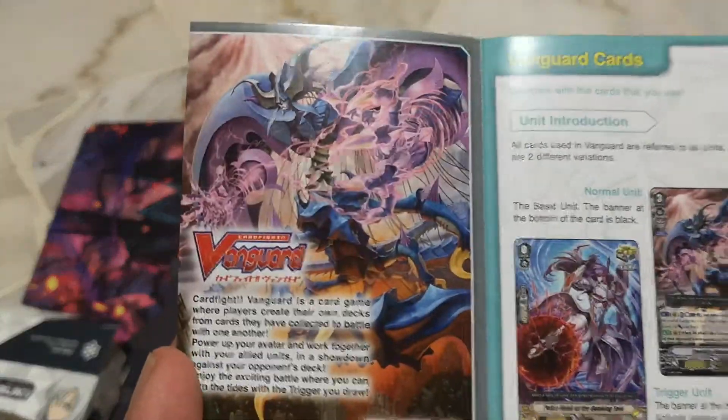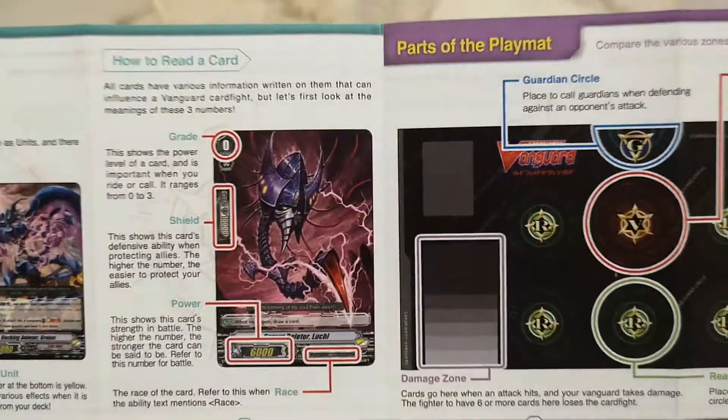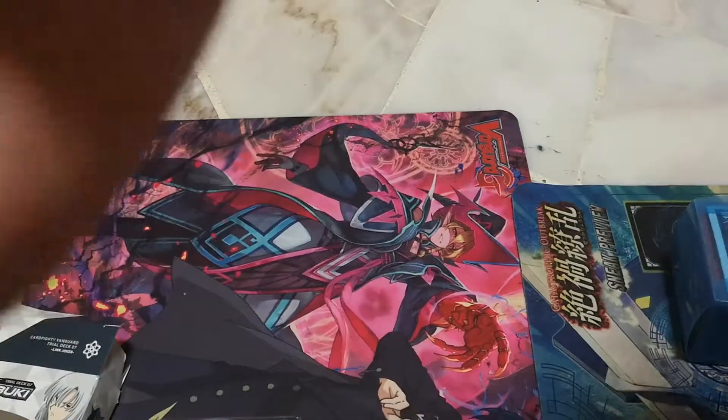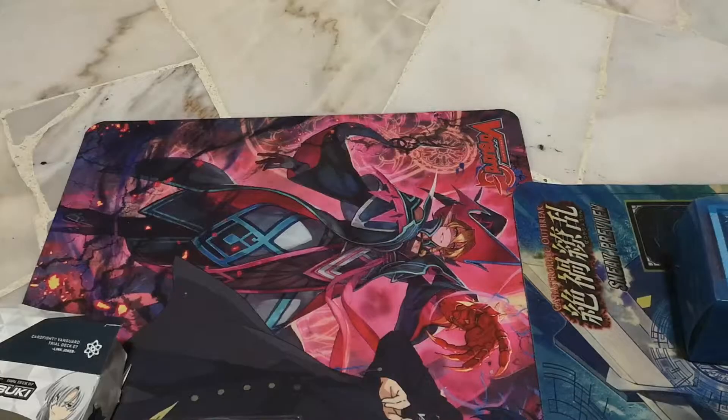It shows you about the clan, the cards, the starters, the mat itself. And then a gift marker, card fight begins, and yada yada yada. I won't be going through that because I'm just gonna open the TD and whatnot.